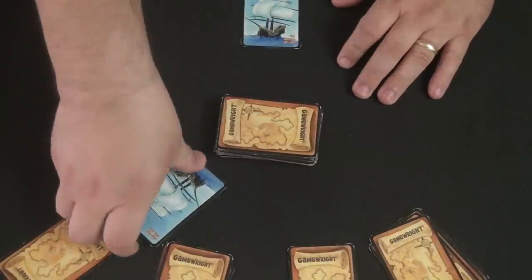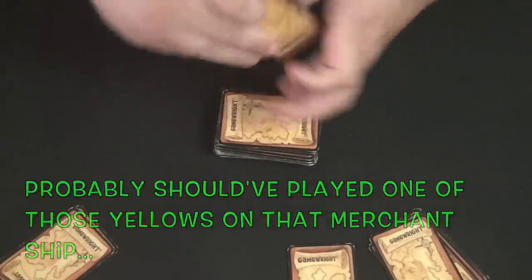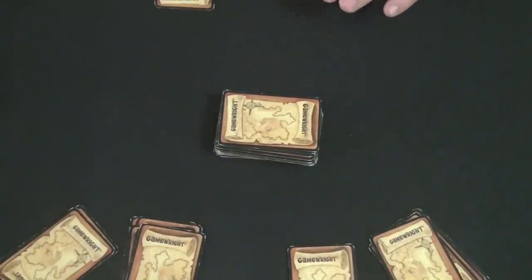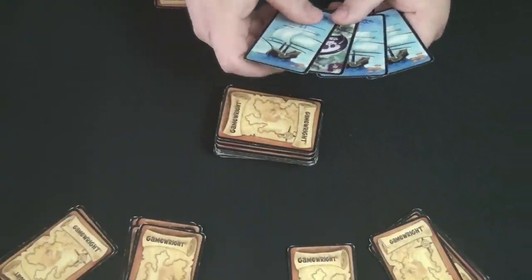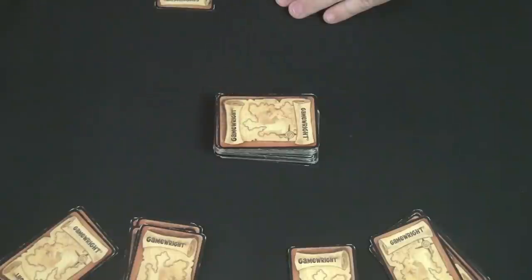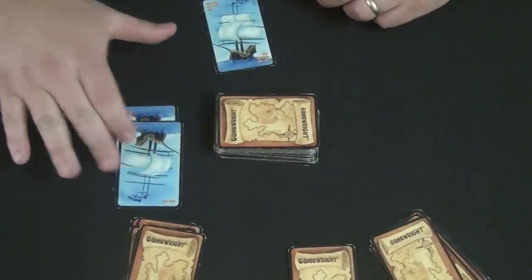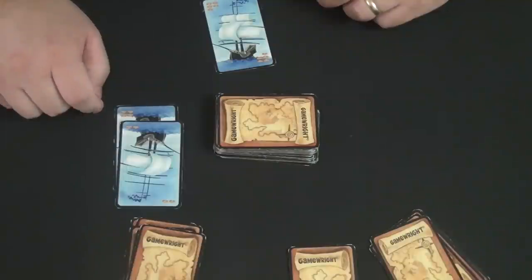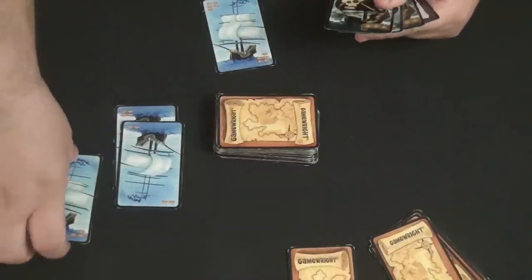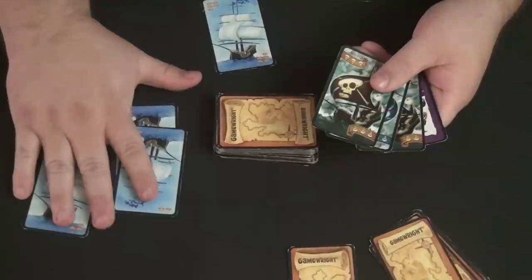Another player squeaks by with a four, flipping it over for two points. The game continues until the draw pile runs out and at least one player has no cards left in their hand. Cards that have been won are flipped over and you total the number of gold coins on them, minus any merchant ships still left in your hand. For example, if there's one merchant ship worth three left in your hand, that's minus three points.